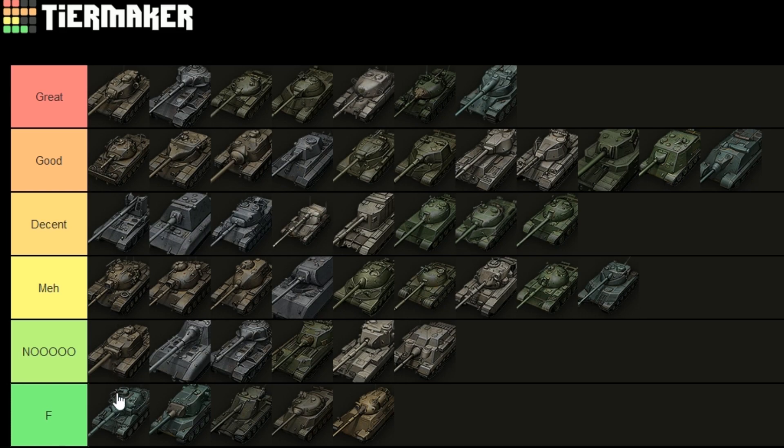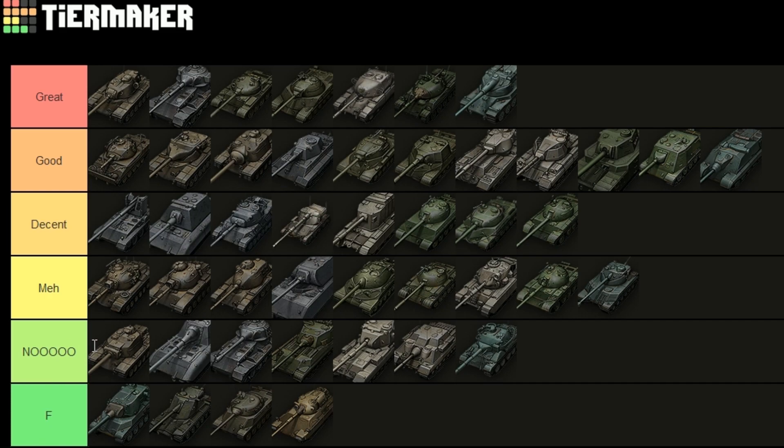The AMX M4 54 — what is very sad is the AMX 3B which goes into the 'no' section. That thing is an STB but worse at basically everything, and since it's a premium tank you'd have to spend actual money on it, so just don't bother. The AMX M4 54 goes into 'good' — not quite 'great'. It lacks side armor, it's very big so you get penned easily, and you don't have the clip advantage of the 50B. It's a very good tank but just not 'great'.